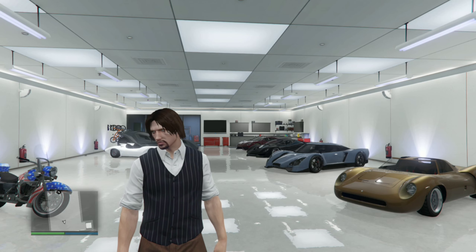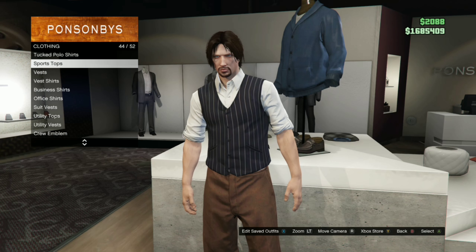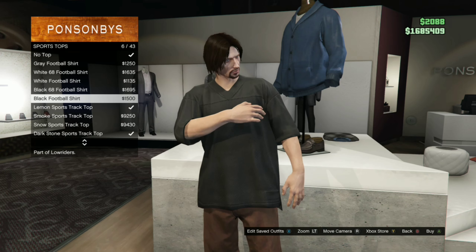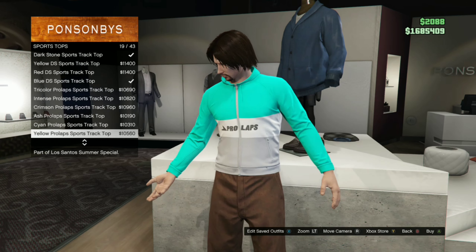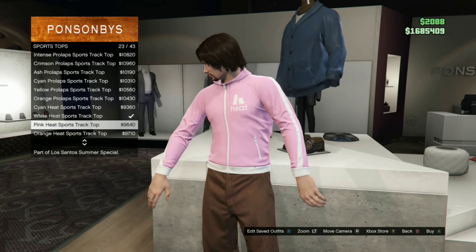The first thing you want to do is head to any clothing store. Once you're in the clothing store, you want to go to Sport Tops. Take your time. You want to pick the white heat sports track top.